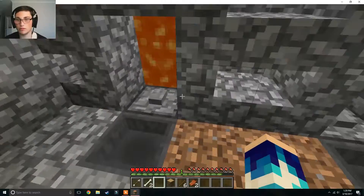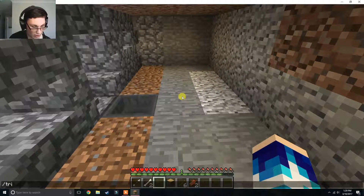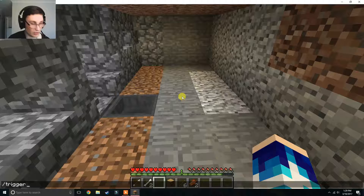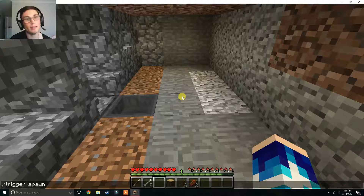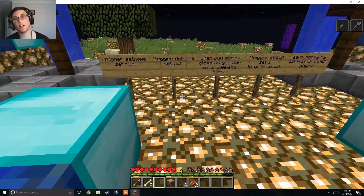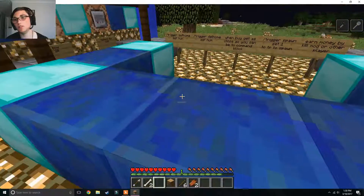Now we're gonna be doing some explanations. So for example, slash trigger. Now obviously being my server, I have access — I'm op so I can access all the commands, but you can't. So: trigger spawn set one. That is a trigger command anyone can use and it will give you the ability to teleport to spawn.